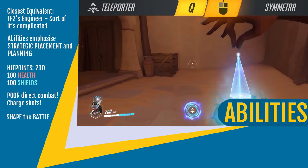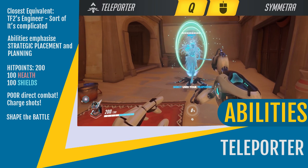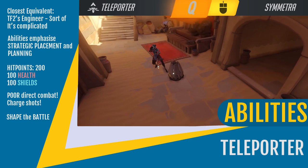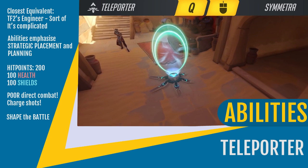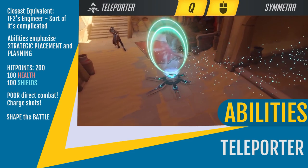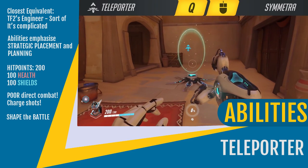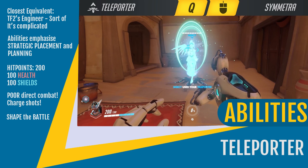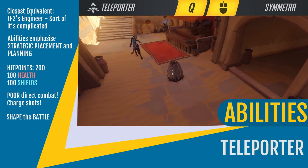Finally, we have Symmetra's ultimate — potentially the strongest in the game — the teleporter. Symmetra places the teleporter exit at a target location, which links up to a pre-deployed teleporter in the spawn. Allies can then travel through the teleporter, which has no cooldown, giving them an instant link to the front line. This ability alone is what makes Symmetra potentially the most game-changing hero on the battlefield, but let's delve into team-based first-person shooter mechanics to really understand why.